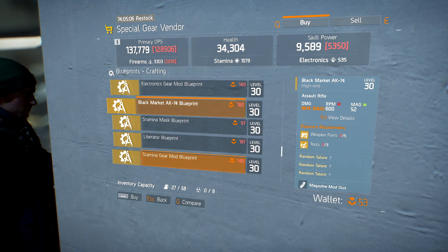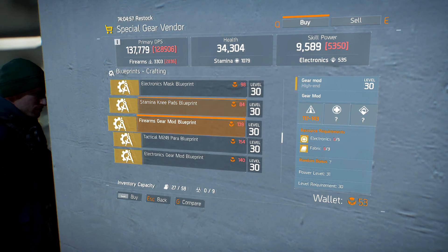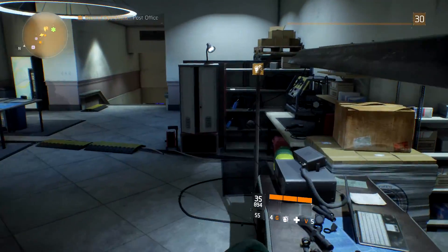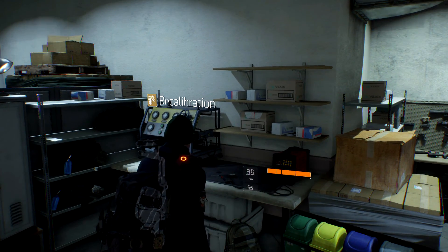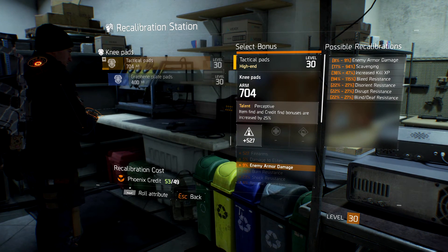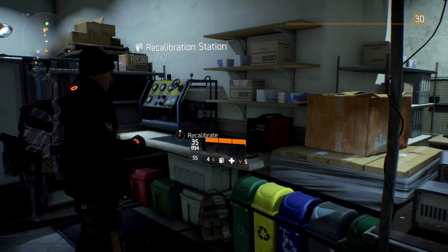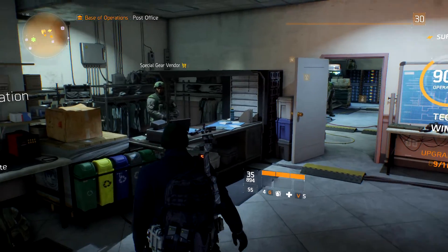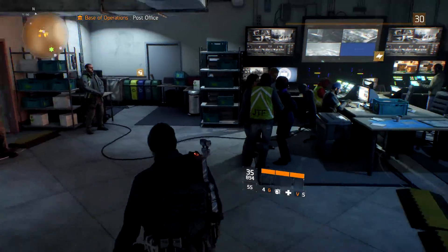I just currently think that to re-roll an item is really, really expensive. 49 is a lot of Phoenix credits, and I think they're going to lower that number. The AK-47 is 182 and the Vector I got was around 154. It's really a long grind to get those things. What happened to me was I re-rolled hoping to get scavenger and instead got extra enemy armor damage. The scavenging perk is really nice because it gives you a better chance at getting better drops.